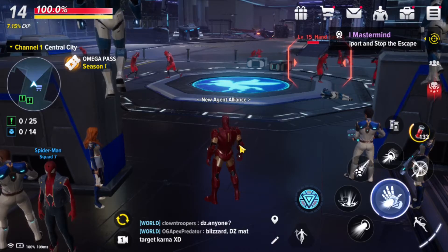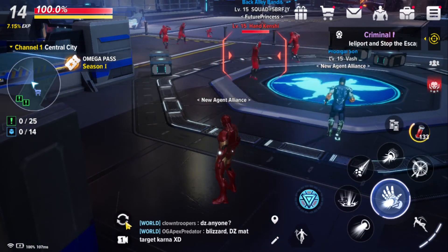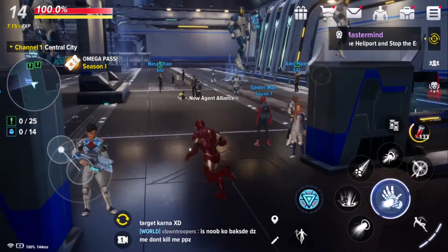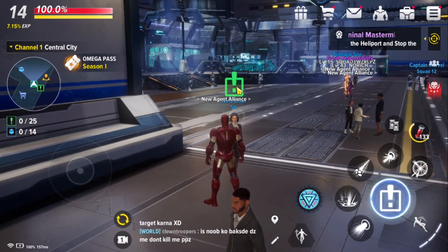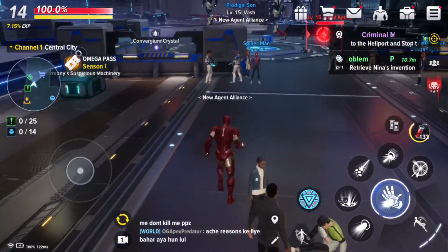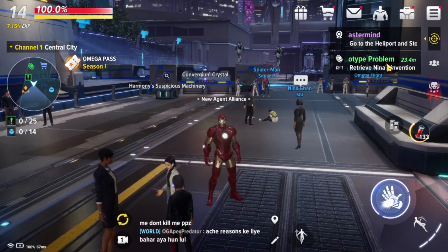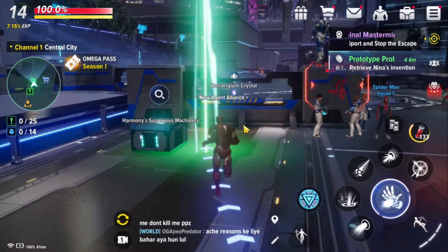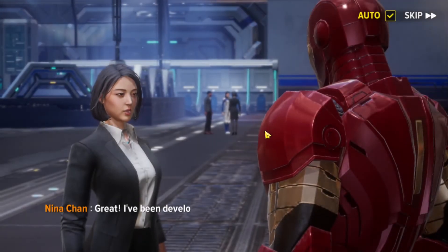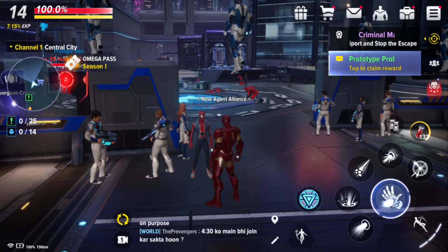Bonus tip: make use of the Auto Play option in this game. It is located just above the camera section. Click Auto Play and then click on any quest — it will take your character there and complete the task automatically. For example, if I want to complete a side quest, I enable Auto Play and choose the quest. It automatically travels there, completes the task, then comes back to the quest giver and turns it in. If there are further steps, it automatically takes you to the next section.